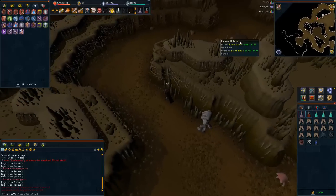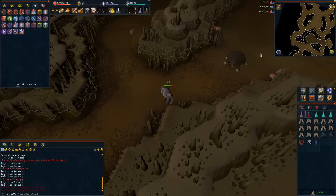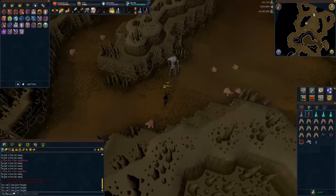There aren't any good drops from them at all. And when you do get a drop, you've taken about 4 or 5 hours to get that drop — work it out and it's one of the worst money-makers in the game. The experience isn't good either, so it's useless.